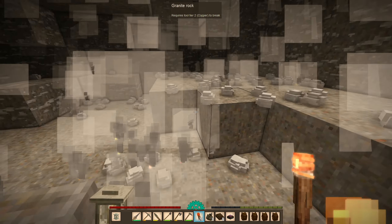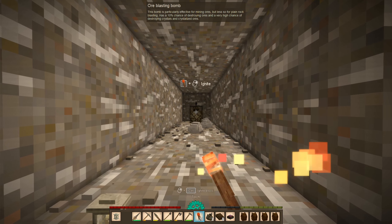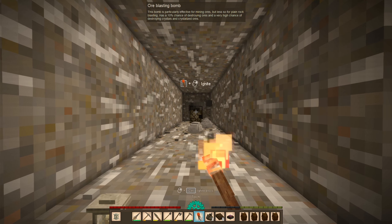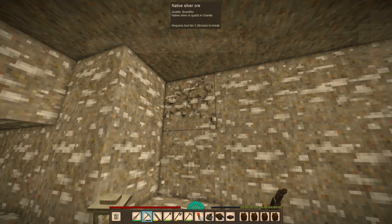Nice, we got some silver as well — bountiful chunks of silver. Let's do some pro picking and see what else is down here. We got high native copper and decent bismuth. Surprised it didn't say anything about silver, considering I am finding bountiful silver.